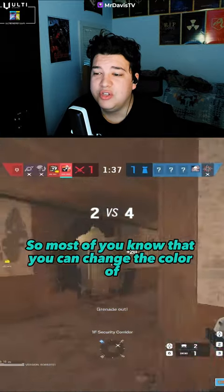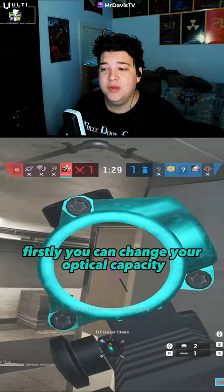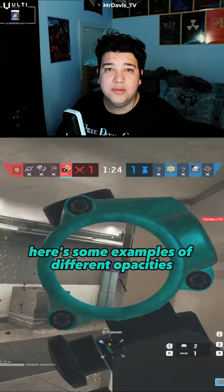Most of you know that you can change the color of your reticle in the settings, but did you know you have more gameplay options than just changing the reticle color? You can change your optic opacity — this is really useful if you feel like you can't consistently see the enemies in your sights. Here are some examples of different opacities.